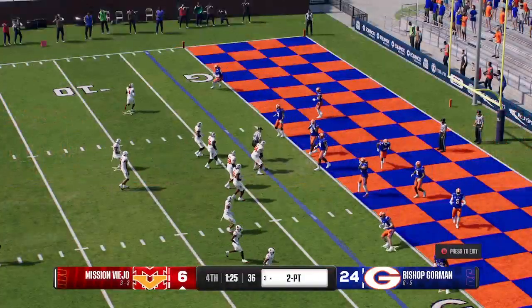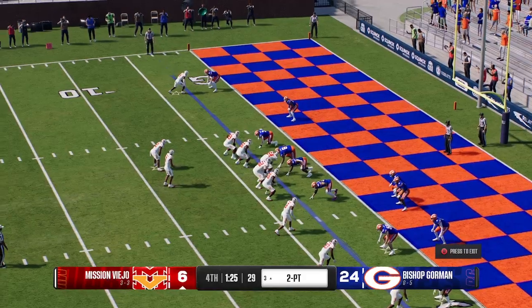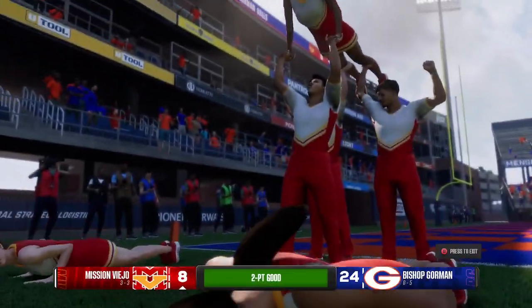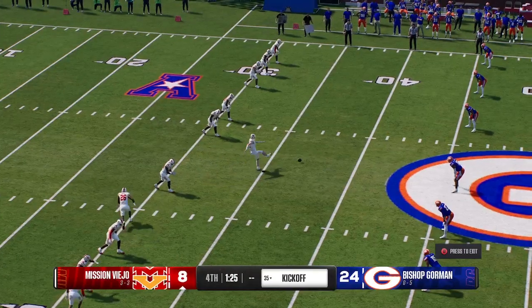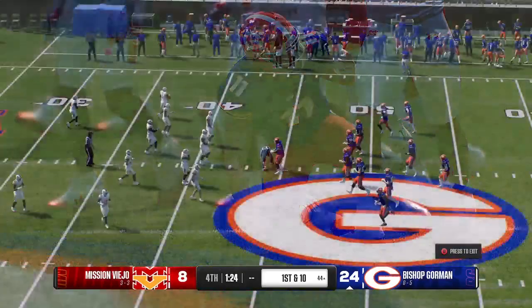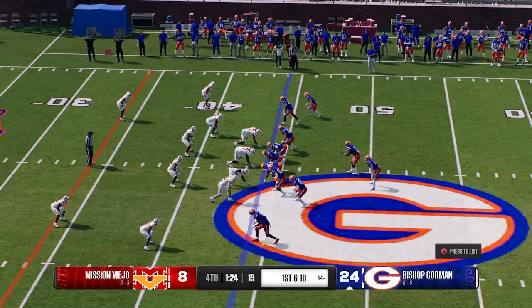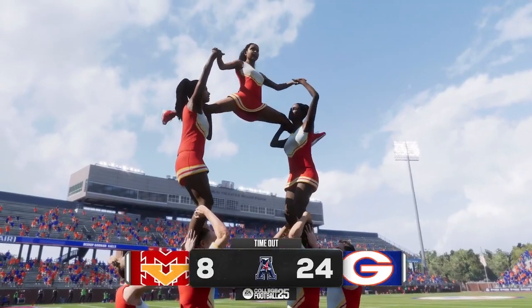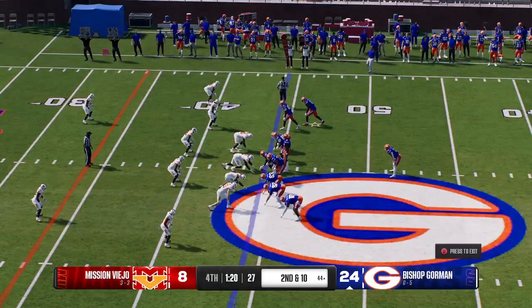Two-point conversion attempt coming. Snap it to the back — he'll make his way in for two, and now they're down by 16. They're definitely up against it — down two possessions, running out of time. They'll try the onside kick. He's able to grab the football and the hands team gets the job done. Wide receiver coming across in motion — they want that clock to run but the defense holds firm, no pickup at all. Stuffed on first down, second and ten.